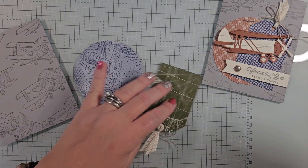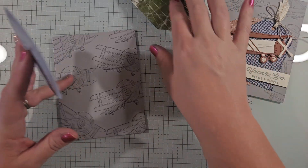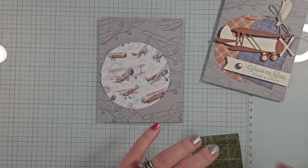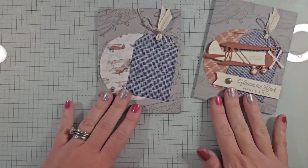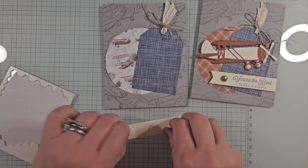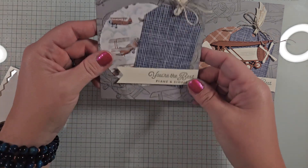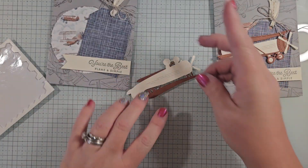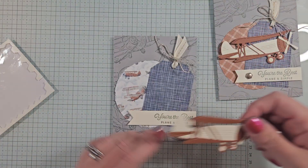Using Stamp and Seal adhesive, I'm sticking down the circle first — slightly left of center, below center. The tag goes on at an angle, which helps with the card layout. Then I add the greeting banner with three dimensionals across, lining it up against the left side and bottom of the card. The plane also goes on with dimensionals — one in front, one in back, one in the middle.